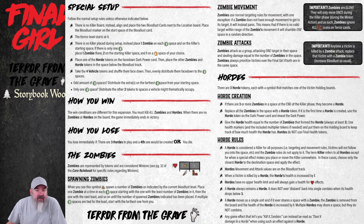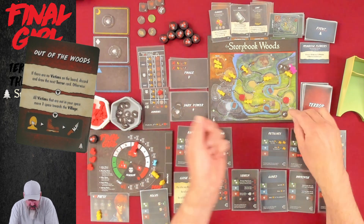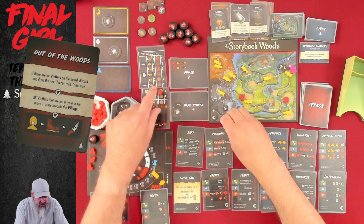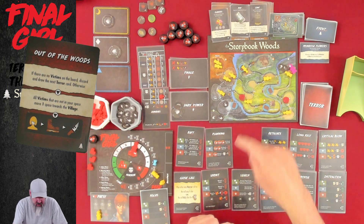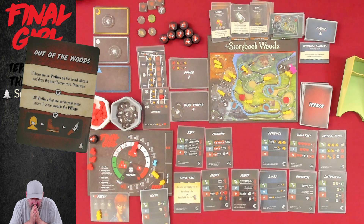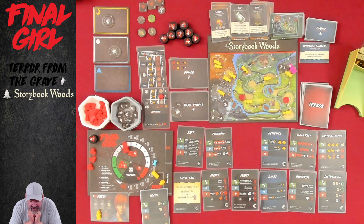That's a big thing to remember — zombies are slow. They only move once during the killer phase during the minion action. As such, zombies ignore boots on tarot cards. So this guy would have stayed here, and this guy would have stayed there. So that guy's alive but this guy is dead, so we have one dead body. We can bring our horror down by one. I still got hit, but I mean, we only had one death.